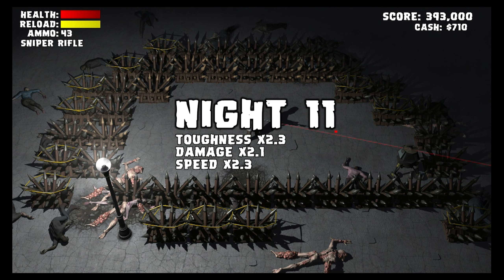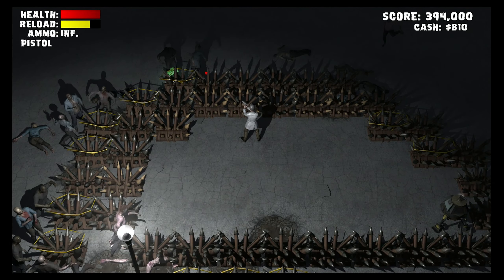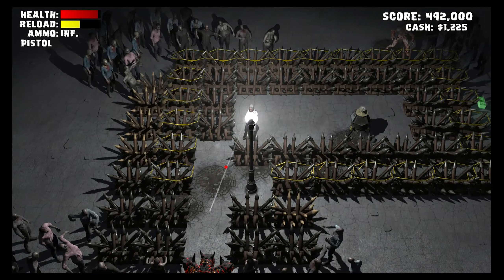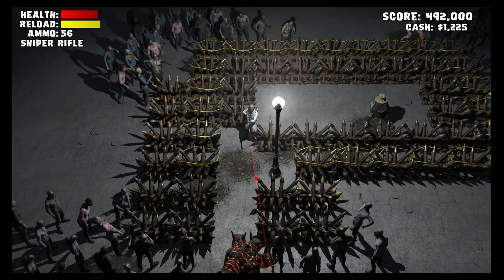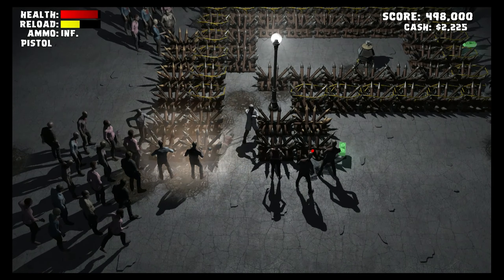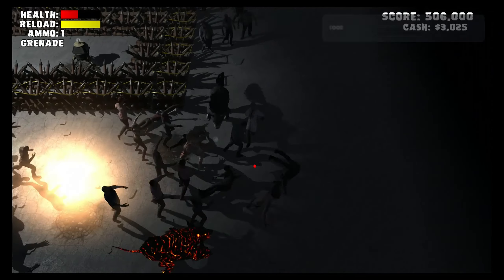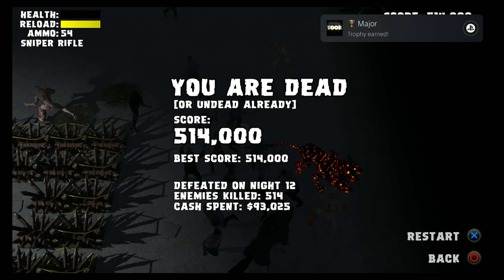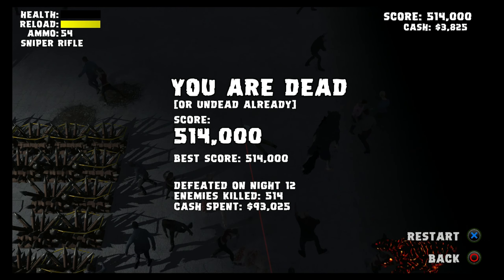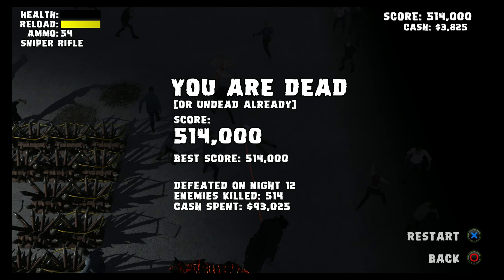This is night 11 and I've built myself an okay base to keep back the monsters. These barricades are your number one priority — they really save your life. Going into night 12, I spent all I had on barricades and everything was going good until I got greedy. I stepped outside and got surrounded. I didn't realize these monsters were moving at the speed of light. But hey, I got to round 12 on my first try — that's not too shabby.